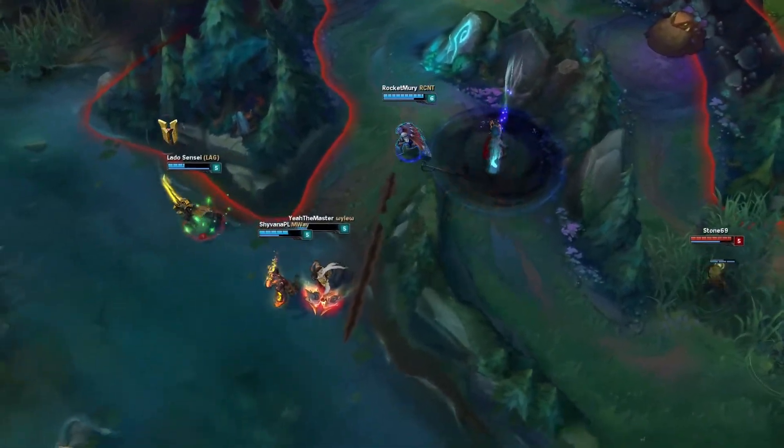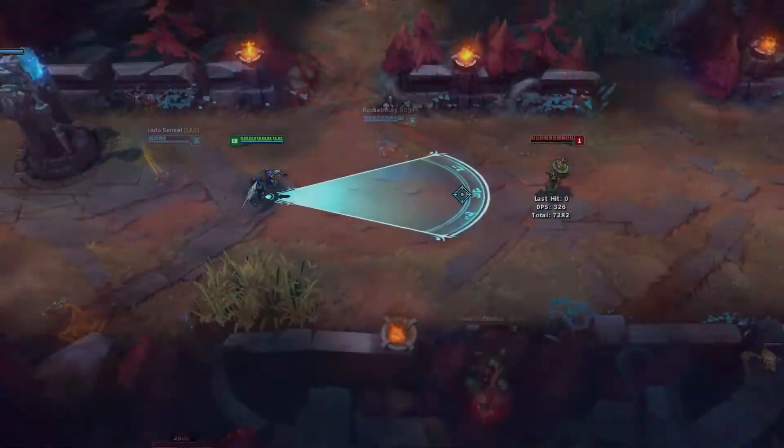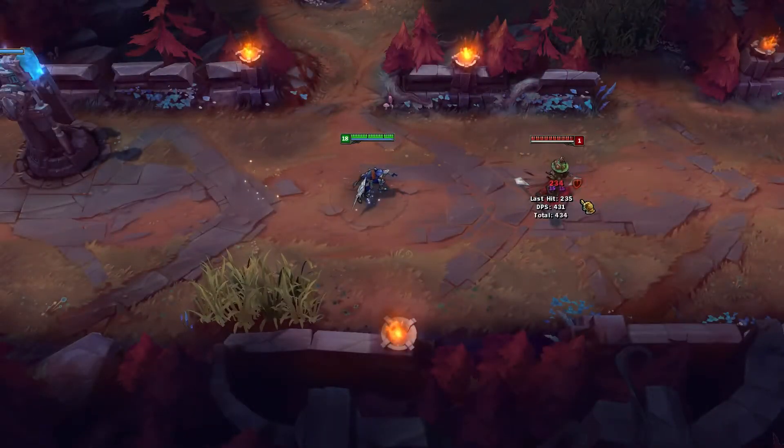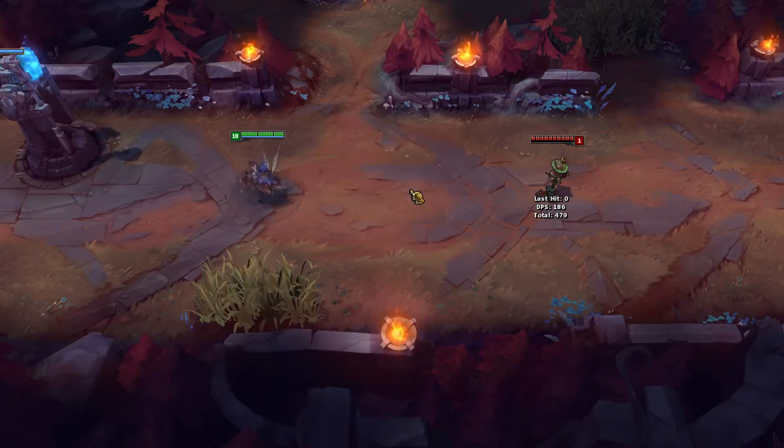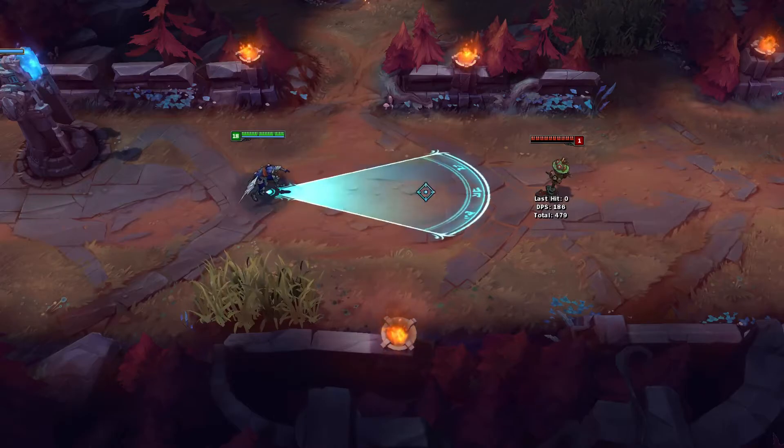A cool tip for your W: if you're chasing someone and you need to Flash to them, you can use your W first and then Flash immediately after you cast it. That way your target won't see the W animation, but your blades will immediately fly towards your target after you Flash.